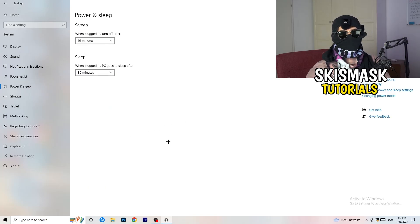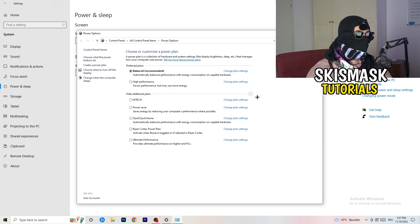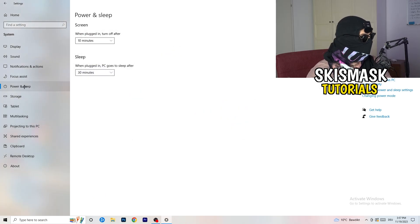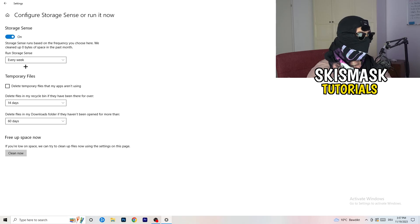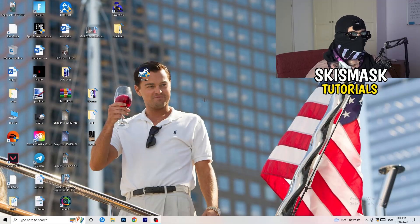Go to Power & Sleep, then click 'Additional power settings' on the right side. Choose a power plan — Balanced works best for me, but some PCs work better on High Performance. Check which one works best for you. Then go to Storage, click 'Configure Storage Sense' and run it now. Copy these settings: every week, 40 days, 60 days. This will delete temporary files and free up storage, helping your overall performance. Restart your PC after all of this.